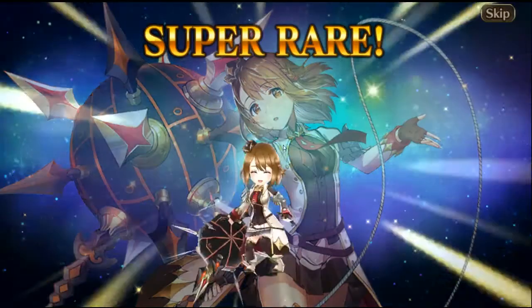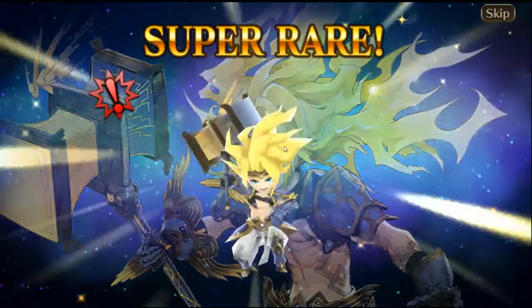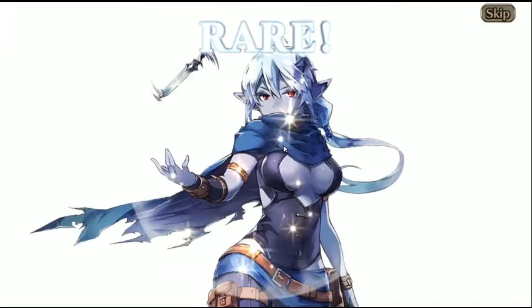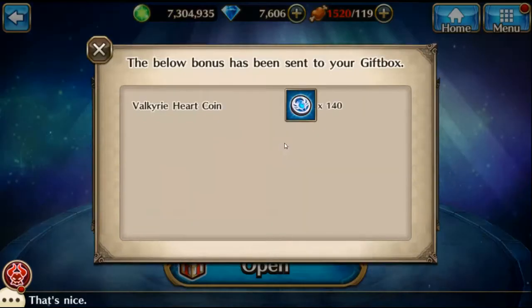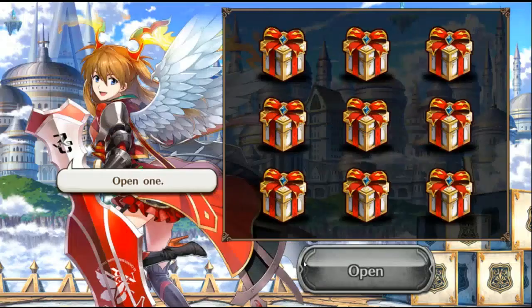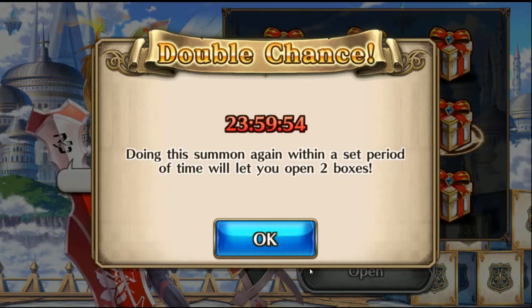Hmm, bunch of rainbows on that one — just a bunch of characters, a bow, X weapon. Okay, let's see this one looks good. Open and I got a fruit. No Asuka in that box.